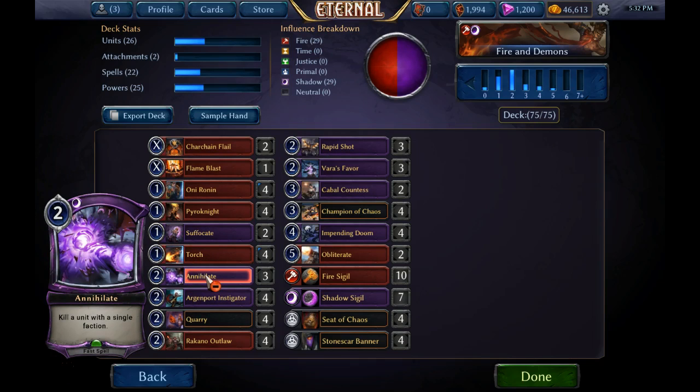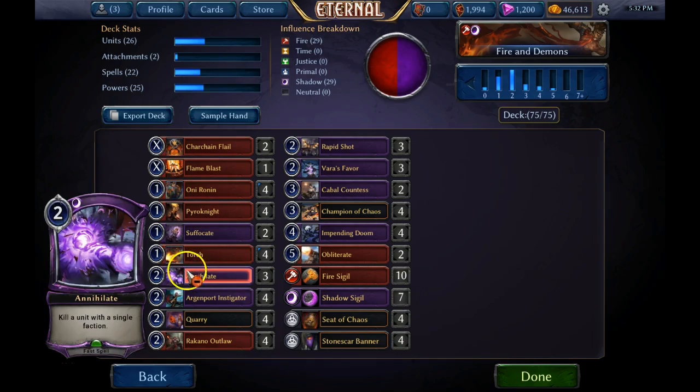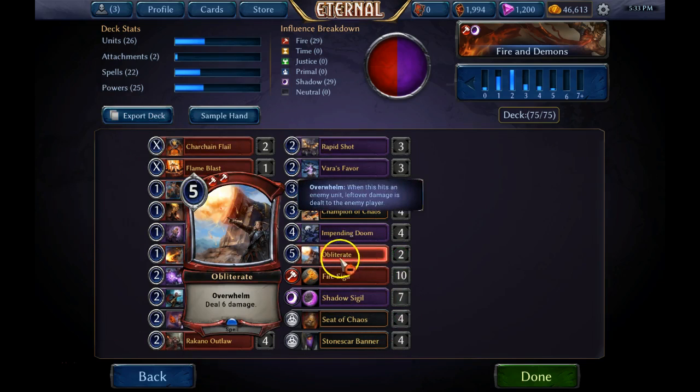Annihilate does the same thing - two power to trade for their four-power unit, giving you a significant swing in tempo advantage. Suffocate is the same reason - for one power you can kill something that costs your opponent four or five power to cast, like Steward of the Past or Serath. Every time you play a spell like this, you gain tempo advantage, which allows you to spend the rest of your turn deploying more threats onto the table. This is how you build up incremental tempo advantage over time to the point that you overwhelm your opponent - and this is why decks like this don't need many late game burn spells even though they're very good.